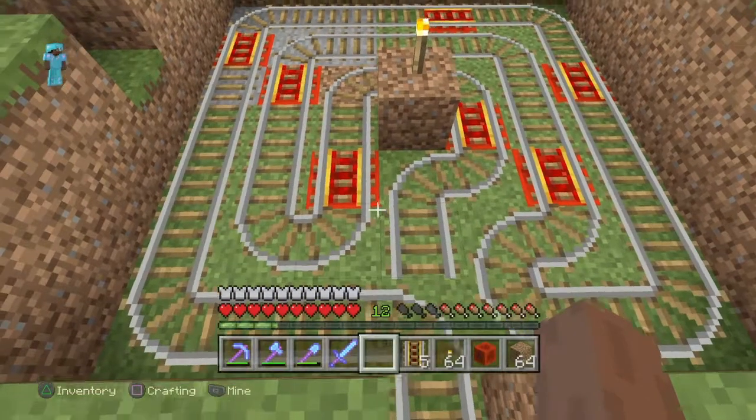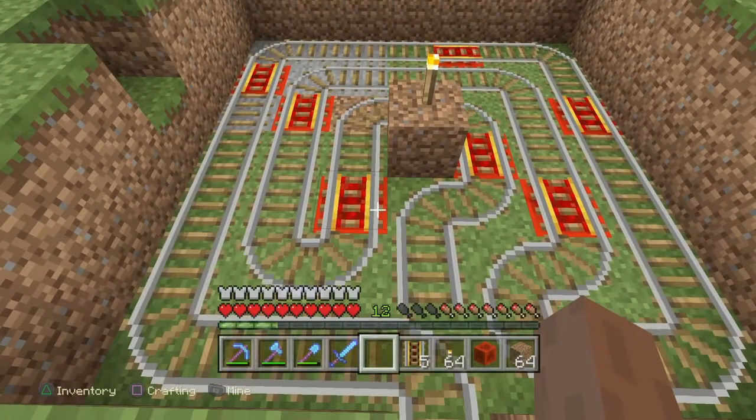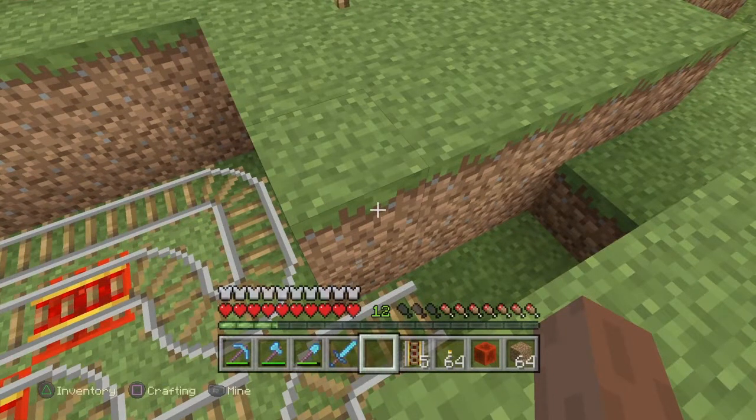I went ahead and put the rails down because it took me a while — I'll put a link in the description of where I found this layout. It still works even with the update. The next thing we're going to do is work on the hopper system that will allow you to capture all the wheat and seeds from underground.